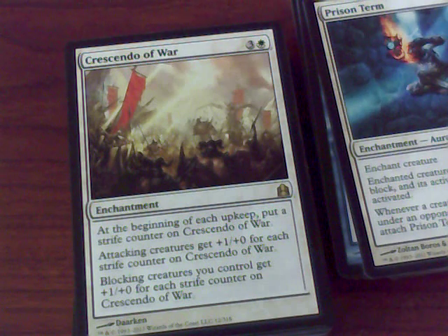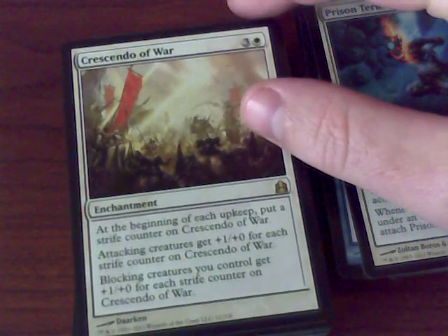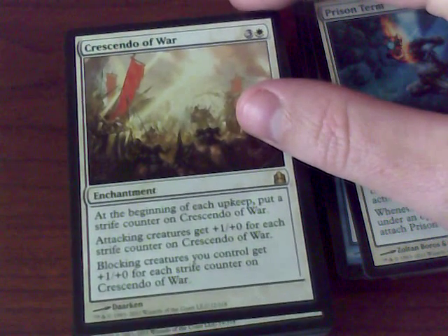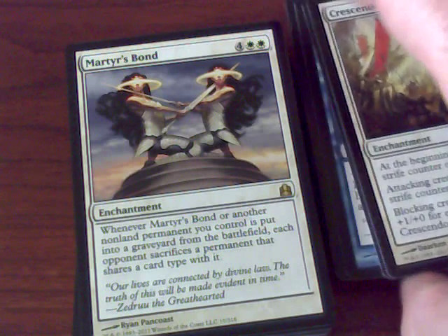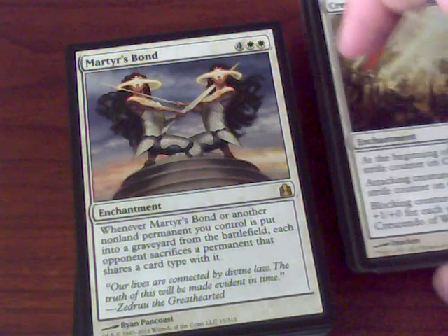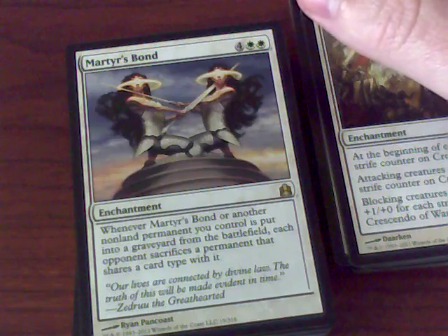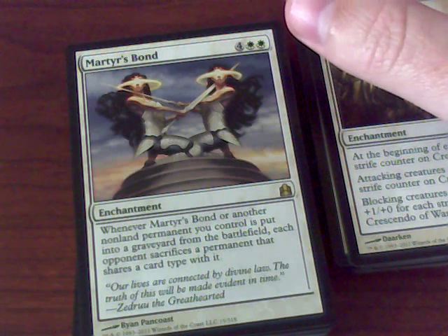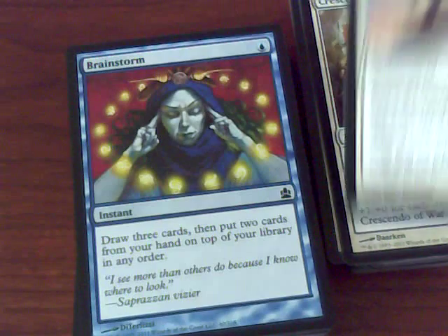Crescendo of War — at the beginning of each upkeep, put a strife counter on Crescendo. Attacking creatures get plus one, plus zero for each strife counter. Blocking creatures you specifically control get plus one, plus zero as well. This is definitely encouraging you to pick up the tempo of the game. This other card was specifically printed for the Commander decks — whenever a non-land permanent you control is put into the graveyard, each opponent sacrifices a permanent that shares a card type with it. Don't attack me or else you're sacrificing stuff.